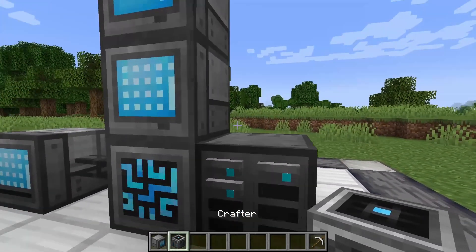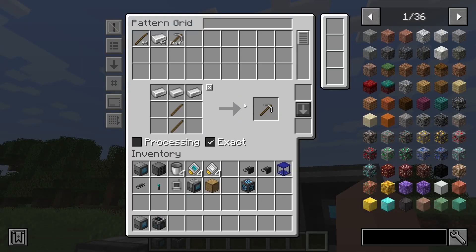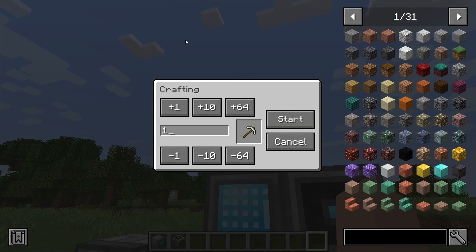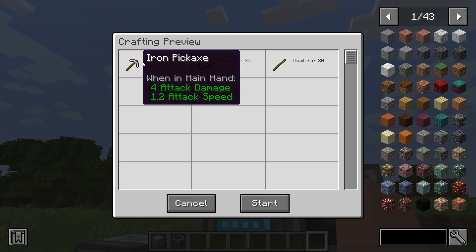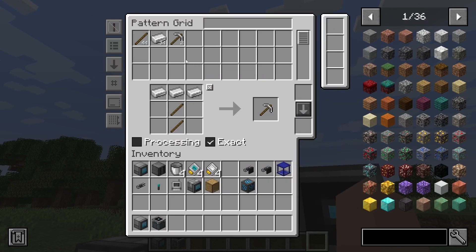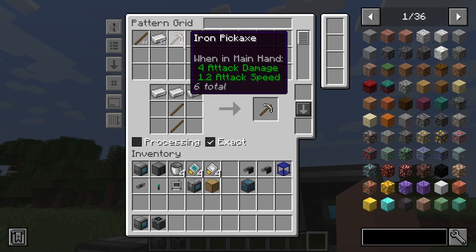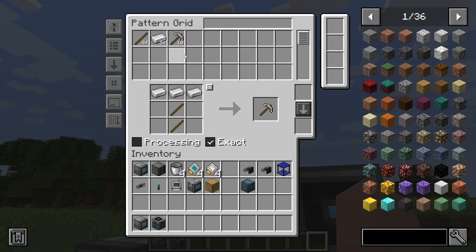Then we just set a crafter up here and put in the pattern — that's an iron pickaxe. You can see there's a Craft option. So let's say you're out of iron pickaxes and you're going to make 10 more. You can see you need to craft 10, and there are 30 of these and 20 of these available, so you start and it's crafting them. Note: you can't craft them if you already have them in storage, so you will have to take them out if you want to craft more when you already have some.